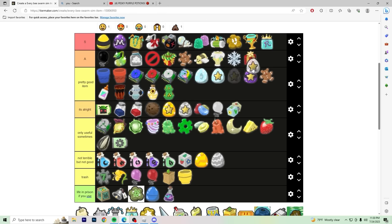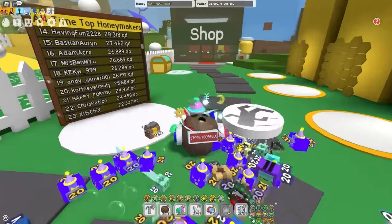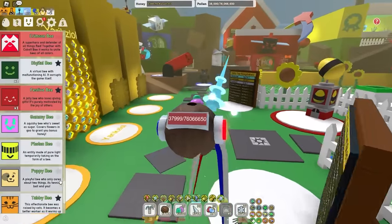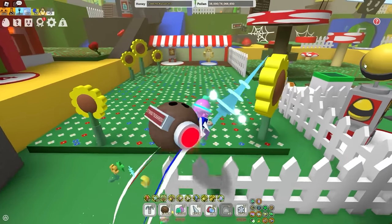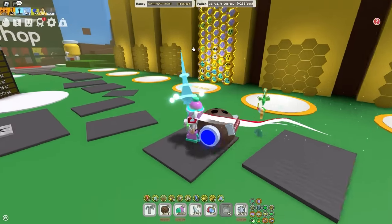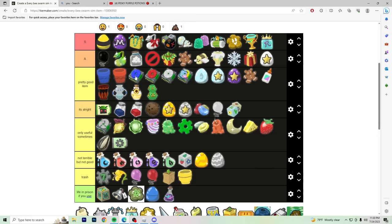Star egg — I'm gonna put it in A tier. Star eggs are the best if you save them until your endgame and you get a guaranteed mythic bee with them. But we all know as soon as someone gets a star egg from Mother Bear, they use it and they get a gifted fire bee or a gifted rascal bee. One of the two. So that's why it's A tier.